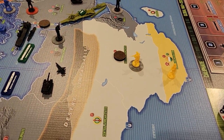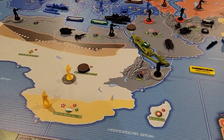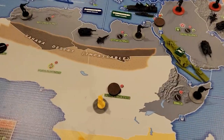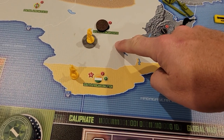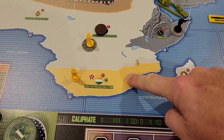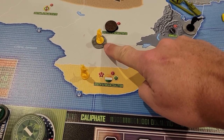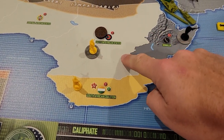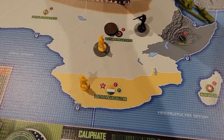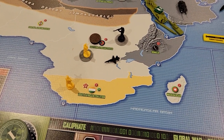Over here is a somewhat speculative attack. The Caliphate needs money and territory, so they're going to attack the eastern African states here. They're neutral, so they will align to the closest western alliance power — the Pacific Coalition in yellow. They have two infantry per the reference sheet, so the Caliphate is going to move these two infantry in and bring this fighter down to try to take out the eastern African states.